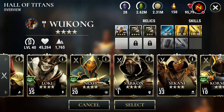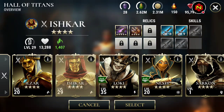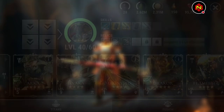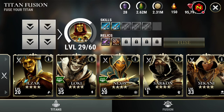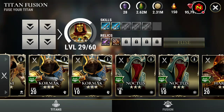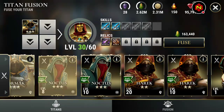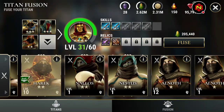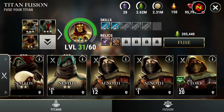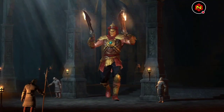On to Infiltrators — we're working on Ishkar because he's the best out of all the infiltrators that I have, including my Loki. Fusion food I got here: level 10 Cormac, level 8 Noctus, level 10 Herrick. This is going to be real easy. There we go — Infiltrator fusion done.